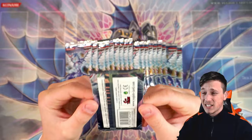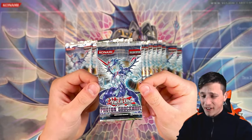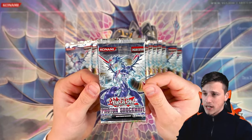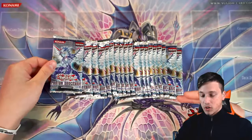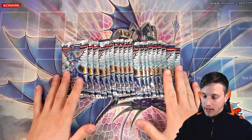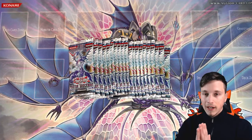I'm very excited to be cracking these open. Photon Shockwave is a fantastic set — some really incredible secret rares, ultimate rares, and the ghost rare Galaxy Eyes Photon Dragon. The cover card is what I'm chasing today. Ulti or Ghost would be amazing. Rescue Rabbit, Evil Zaws — there are some really cool cards in here.